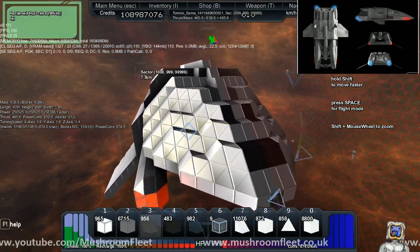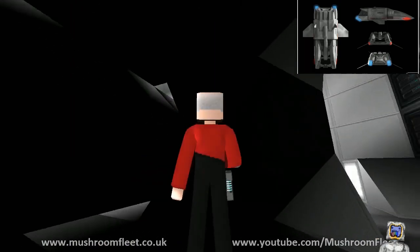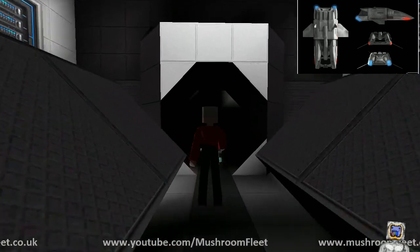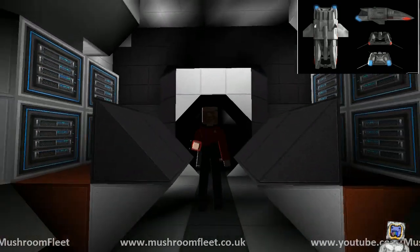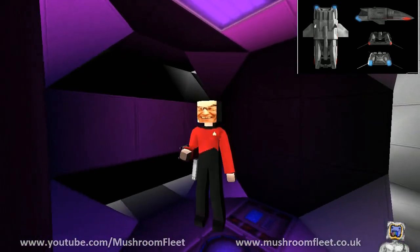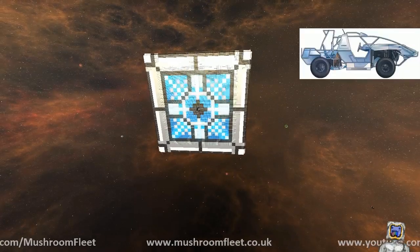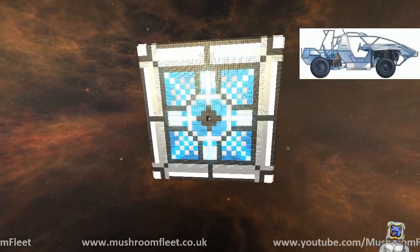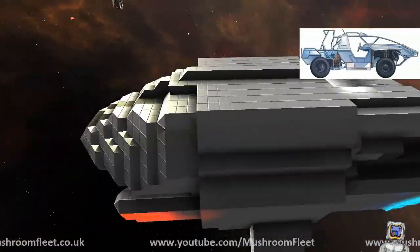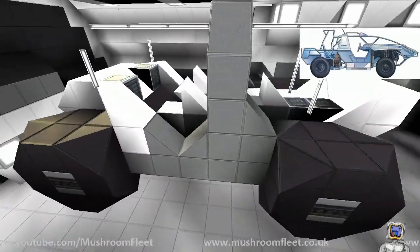It actually bulks up a bit next to the windows. The transporter room works! Picard's got his dune buggy face on. I see your core ship — and the cube. I'm going to take this dune buggy for a drive.